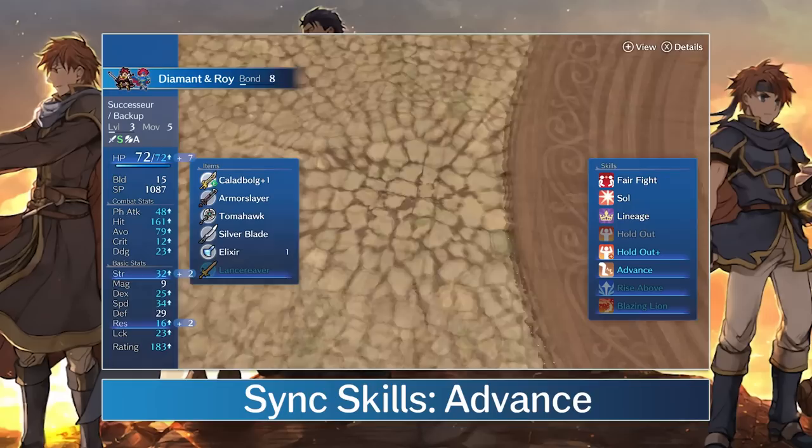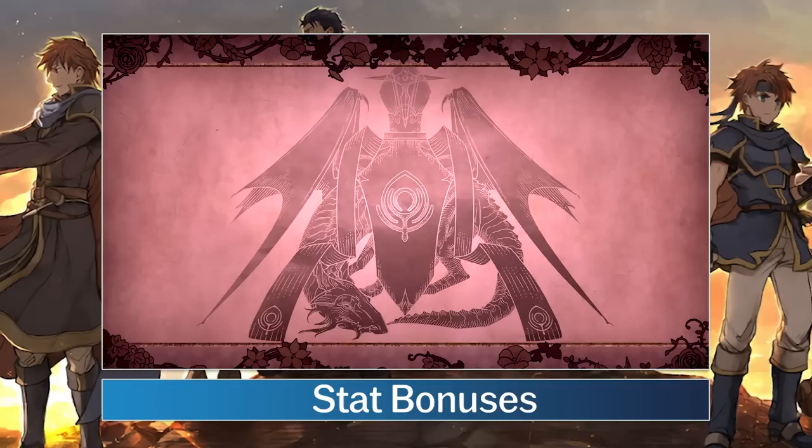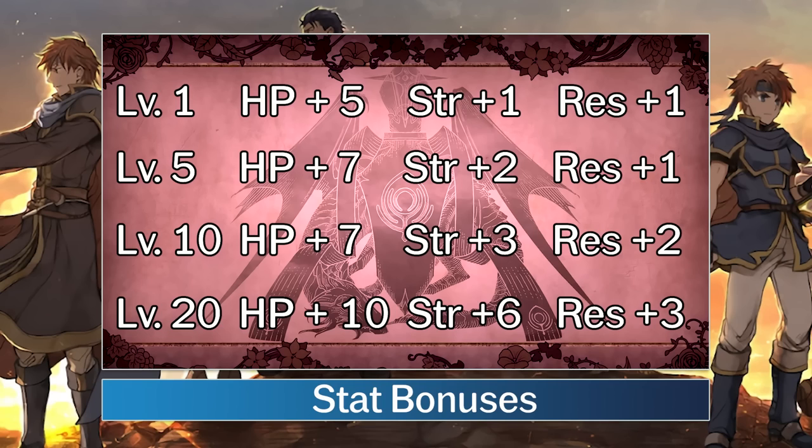The reason I'm emphasizing physical weapons is because of Roy's stat bonuses. He is geared up for close combat with a focus on HP, strength, and resistance. The idea behind the Roy emblem is clearly to make a unit that is capable of taking hits as well as dishing them out.